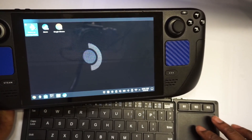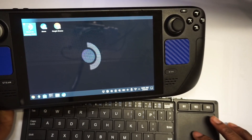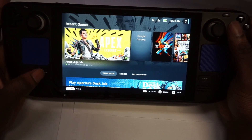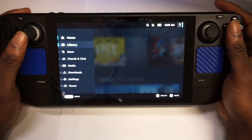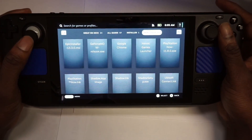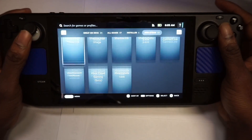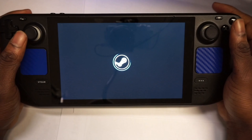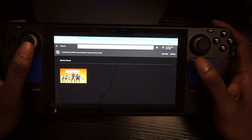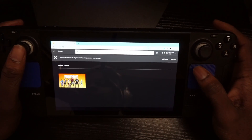After adding Chrome to Steam, go back to game mode — hit 'Return to Game Mode.' Once you're back, go to your Steam library and scroll all the way to the right. You should see Google Chrome there, so just open it up and you're good to go.